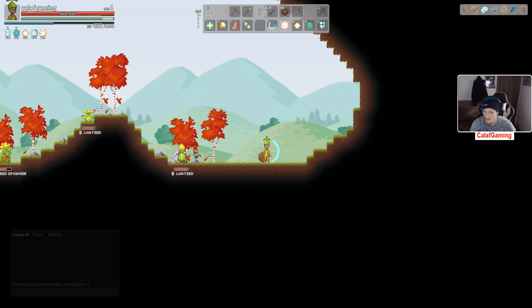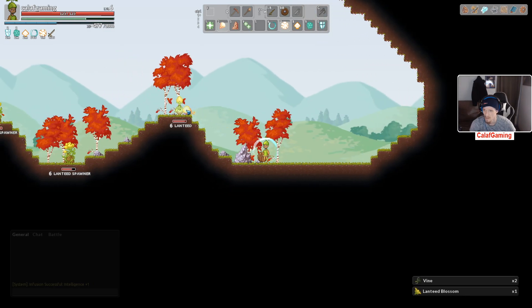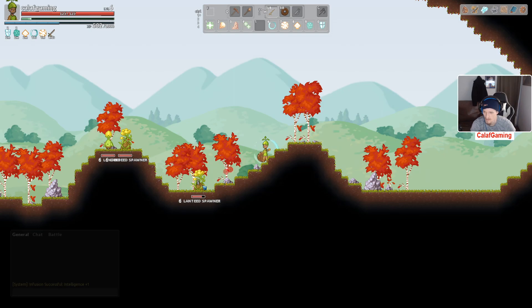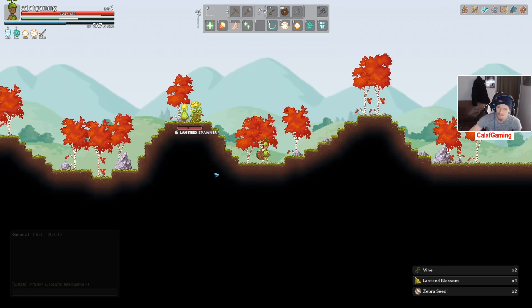Now we got ourselves in a spot where we're going to have to actually face these boys. And with some fireball, recharge our SP there. Let's get rid of that dang spawner — I know it's going to spawn somebody. Alright, good. I'm going to take care of that.